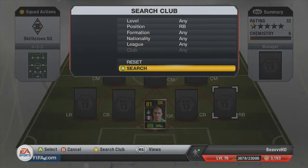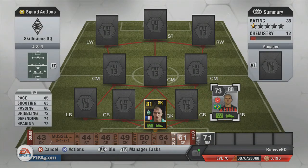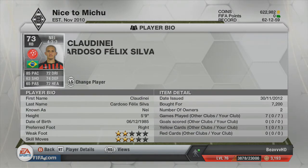On to the defence now. The right back is Nye. He is there for chemistry reasons, but also is a very good right back — I've used him previously in one of my earlier Skillicious Squad episodes. Really good at getting forward. He is around 8K; I got mine for 7,200. He's not the tallest, but for right back you don't need him to be tall. He gets forward and is really good at intercepting the ball and taking it off left wingers or left midfielders. Does the job well enough.